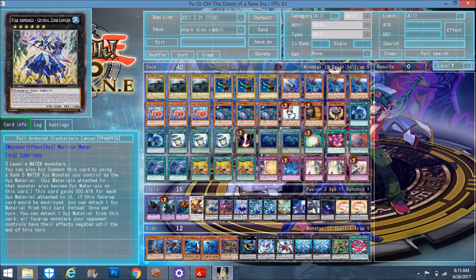Since it gains 500 attack for each Xyz material attached to it, that's why it has a low base stat of 2200. If this face-up card would be destroyed, you attach one Xyz material from this card instead. Normally you'd have two materials on Crystal Zero, overlay Crystal Zero Lancer on top, so that's three materials — making it a 3700 hitter. If it gets destroyed, detach, it becomes 3200. It's the opposite of Battling Boxer Lead Yoke, where destruction increases its own attack instead of decreasing — but Battling Boxers suck, so let's not even talk about that.